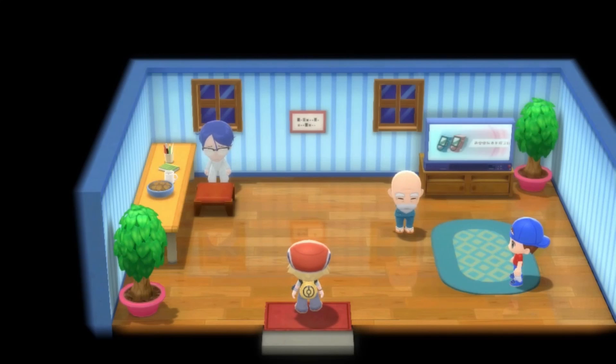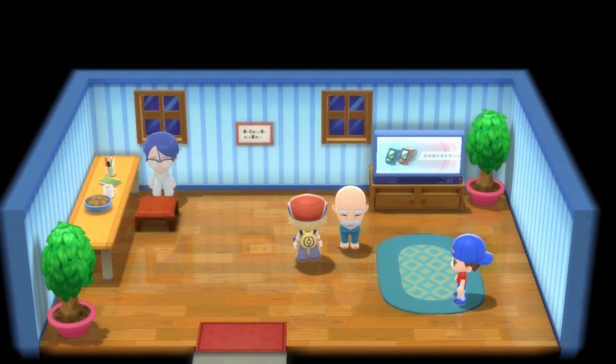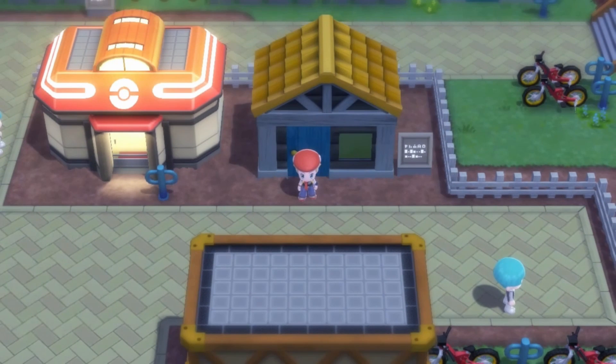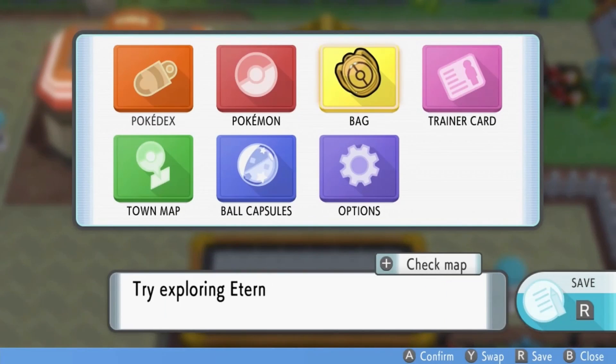We're still in Eterna. This guy is the one that gives you access to the Underground, so I have access to the Underground now. I was messing around in there because I remembered that he gives you a bunch of quests that are just teaching you about the Underground. And I lucked out.